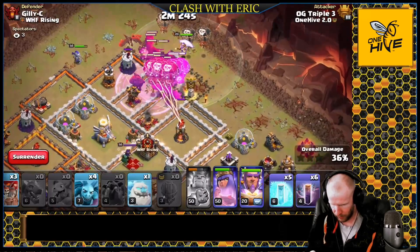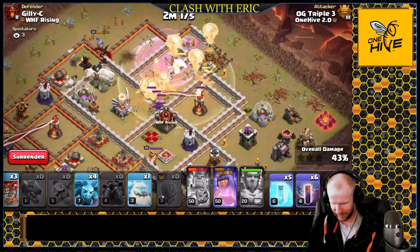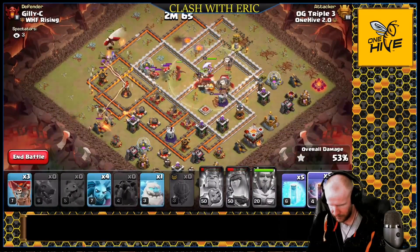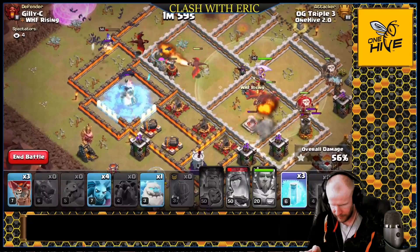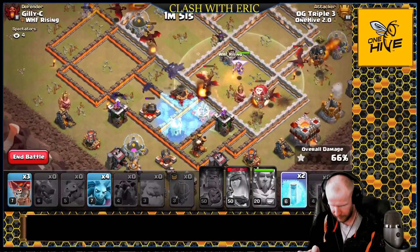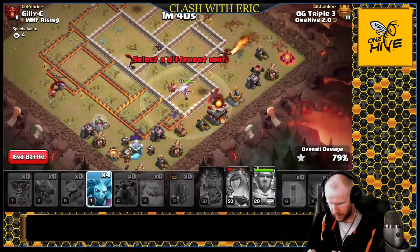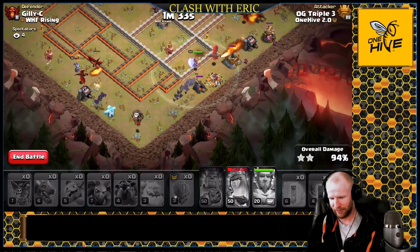Hounds out in front, we'll wait for the warden shots. Eagle coming in now. Queen going to continue working her way along the top side — we'll pop her ability. Looks like our bats are ready to go in. Got the wizard tower — freeze, freeze, freeze — freeze all this together, freeze, and that ice golem on the backside there. Freeze, one more freeze, freeze. I think we got it.